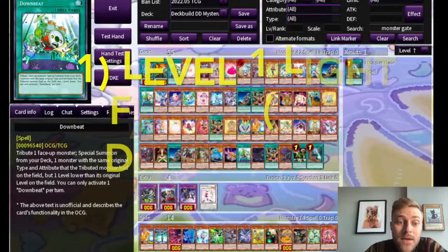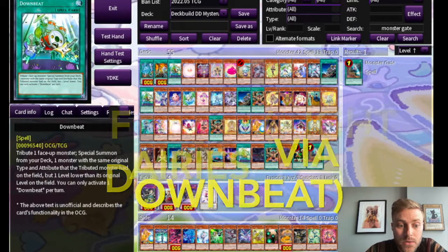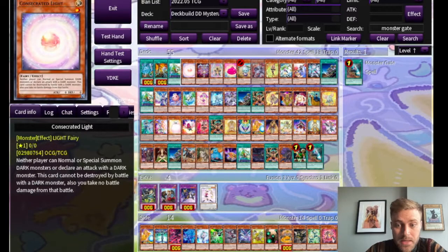First up we have level one light fairies, which you can access by activating Downbeat and tributing a Hugin you control. The first target, which I think is pretty strong especially in this format, is Consecrated Light — a level one light fairy that says neither player can normal or special summon dark monsters or declare an attack with a dark monster. This card cannot be destroyed by battle with a dark monster, and you take no battle damage from that battle. This is very good against decks like Despia, which are almost exclusively dark monsters.